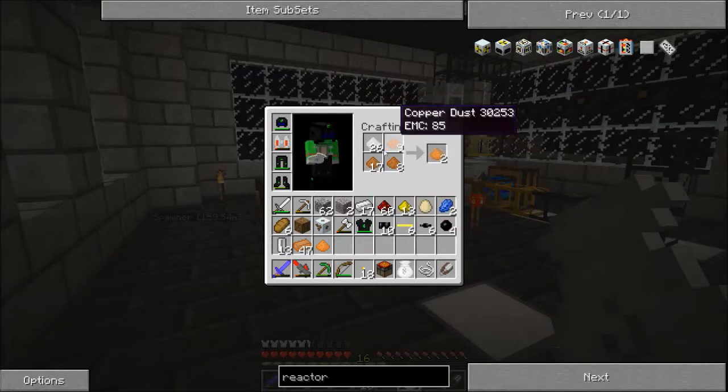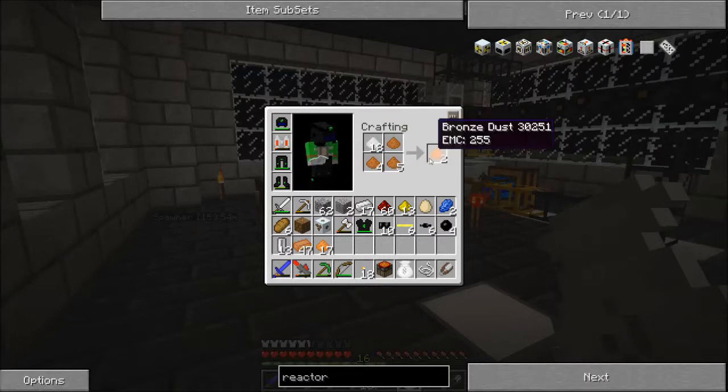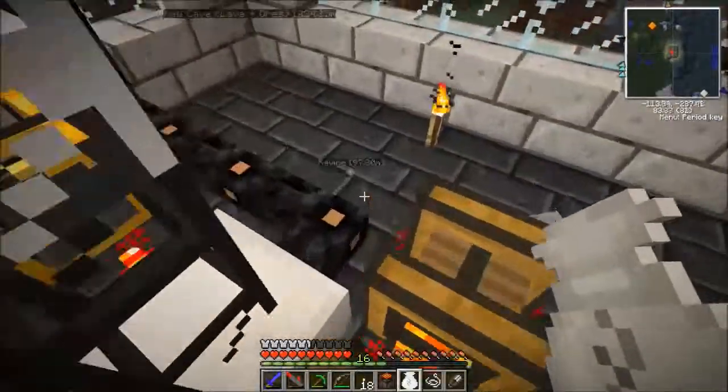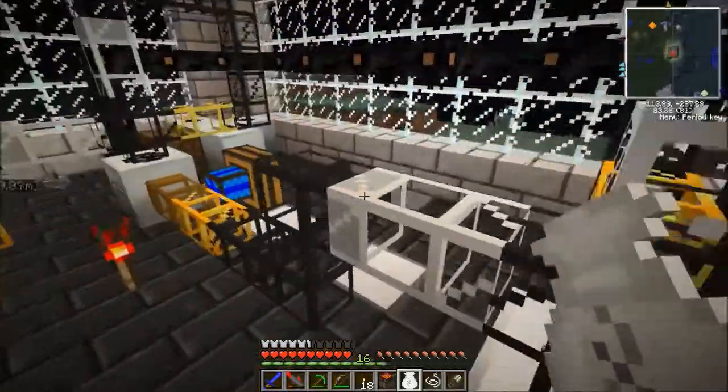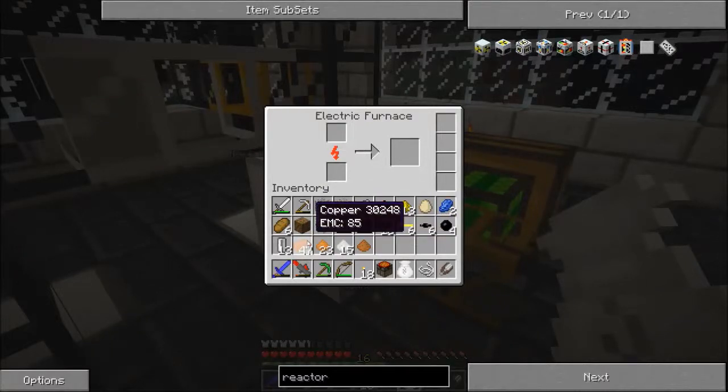Well, we might as well get a start, right? Oh, that's helpful — it gets us two, I forgot. Better than nothing, I suppose. But not great. Ah, why are you on? Turn off. This is all finished up. Great. Bronze dust — smelt that. Now let's see what else we need to do.